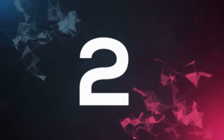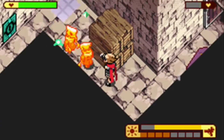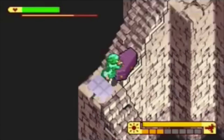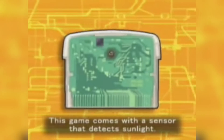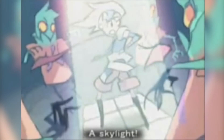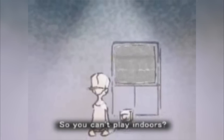Up next at number two we have Boktai. In Boktai the real-life feature isn't hidden — it's an essential part of the game. You have to charge up your battery and energy for your sun gun, because you're a vampire hunter shooting vampires, and you have to power it up with real UV radiation. The cartridge actually has a little UV sensor on it, so when you go outside it picks up the sunlight and UV rays and converts that into energy shown as a light bar on screen. Maybe this was Konami's way of getting gamers to go outside and not just be indoor kids.